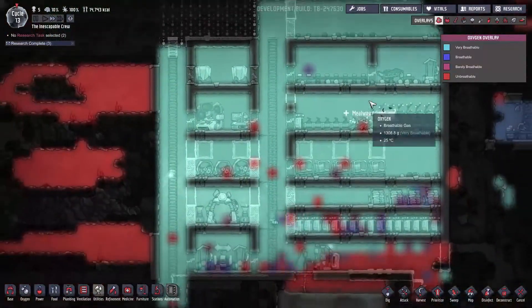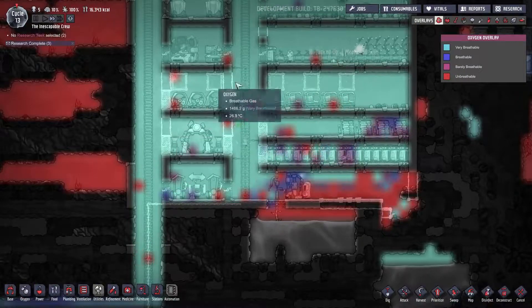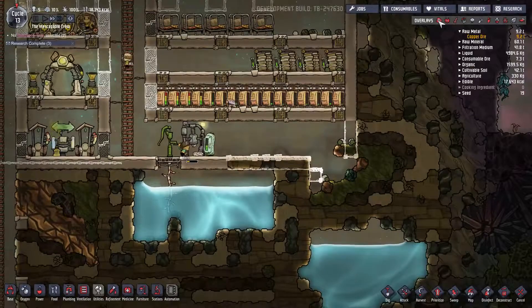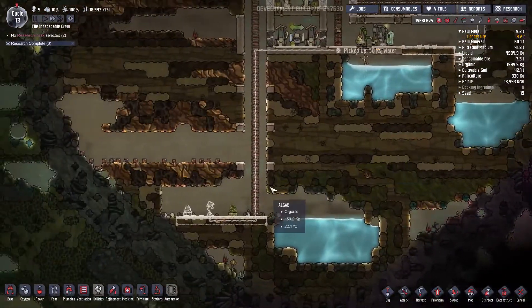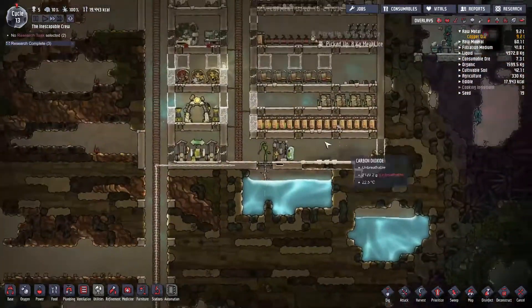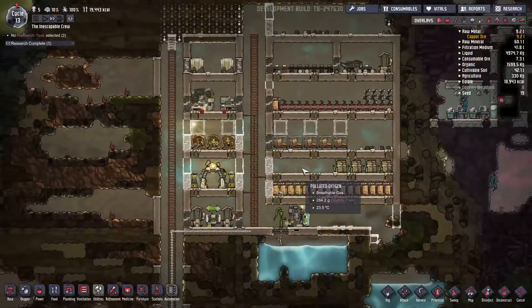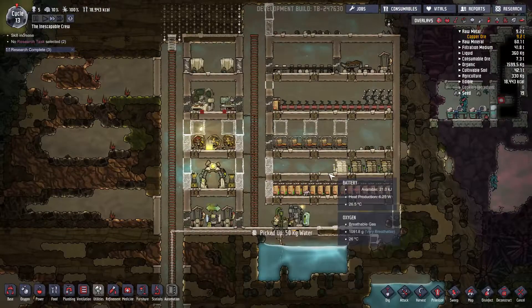Let's fix that. So we get some decor. We also wall everything in, and now we're gonna have to deal with this carbon dioxide that's pooling here in the right corner of our base. And then we have this to get rid of the carbon dioxide, hopefully.